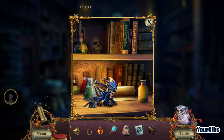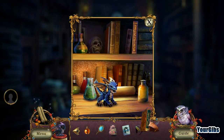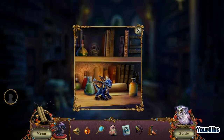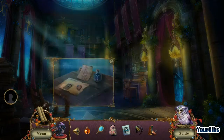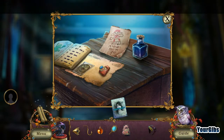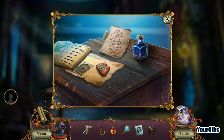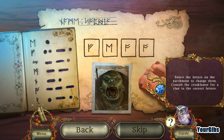Baby dragon, what are you doing there? I need to find spare eyes. Froglish dictionary — sounds good to me. Put that here. Translator, oh my goodness. What the heck are we doing here? 'Select the letters on the parchment to change them — consult the croxylator for a clue to the correct letters.'